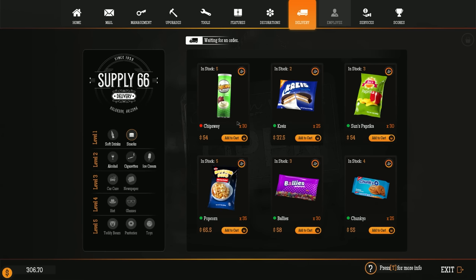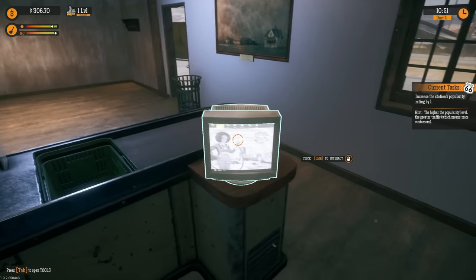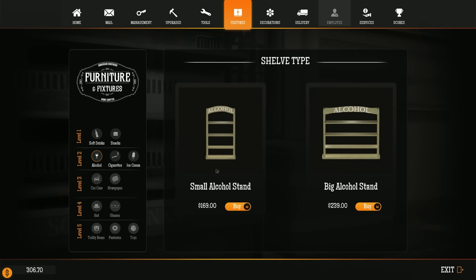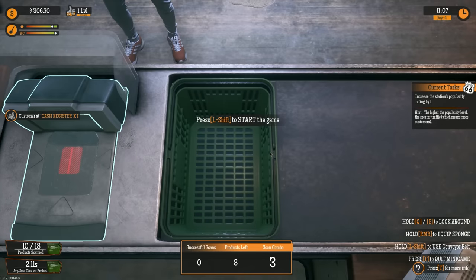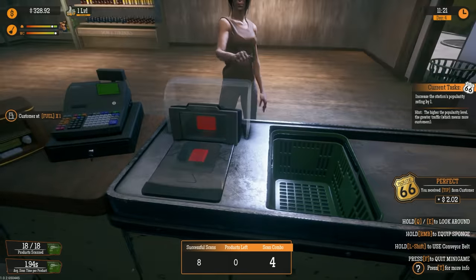Oh, we can actually get level two stuff going now! These are kind of expensive — like 54 dollars if I want to add one of everything, that's some serious cash. I wonder — features, shelves. We are level two, so we could get some small shelves. I feel like we should get all of them. We got eight items here — gotta be quick!